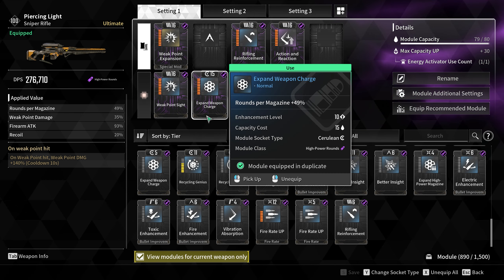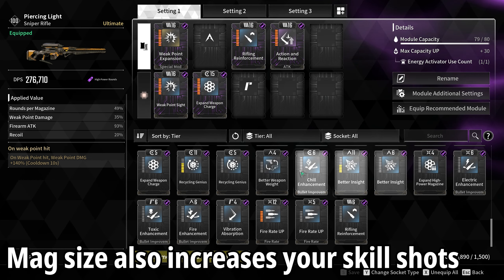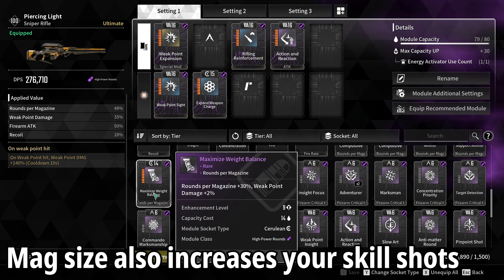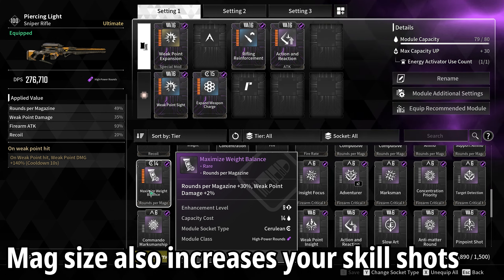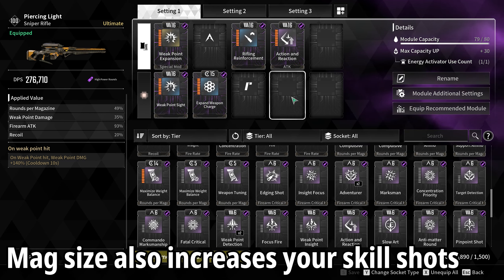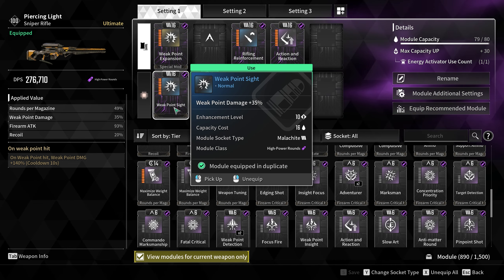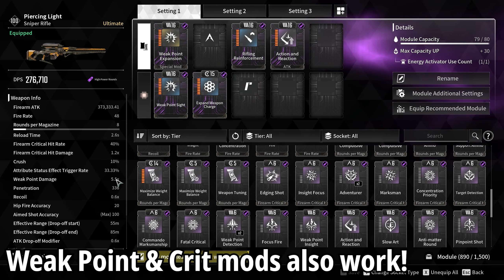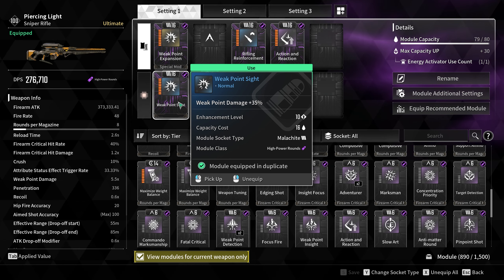I highly recommend you put Expand Weapon Charge on here — having this one gives us an additional two shots before we lose the skill. You can go for other ones as well. I was messing about with maximize weight balance, but that only got me an additional one shot. Weak point damage does carry through and transfer over, so being able to increase Piercing Light's weak point damage to 5.5 times is huge — I would recommend that. Expand Weapon Charge by itself is just fine to get those two extra shots.